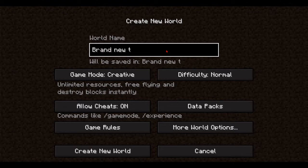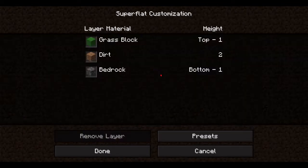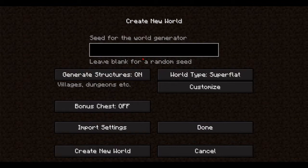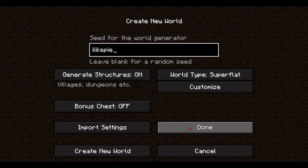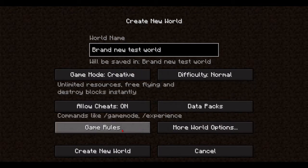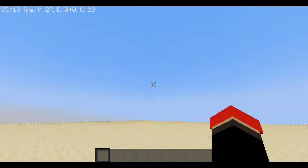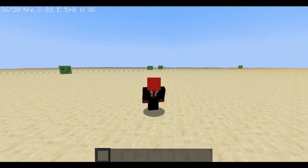Brand new test world, creative, no data packs. Let's set it as redstone ready — perfect, done. Seed: 'I like pie.' No structures. Sure, let's go. Now you're gonna watch my big potato load the world... almost there. Okay, welcome to your world. Oh, you're kidding me.